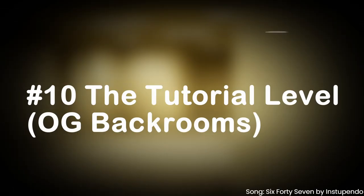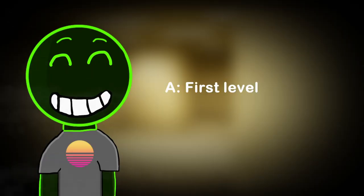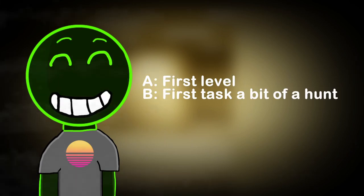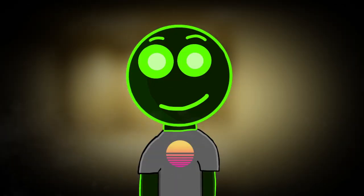Number 10: The tutorial level. We all know what the first level we enter when we clip through reality is — you've probably seen it everywhere on the internet. In this game, the reason why it gets number 10 is that A, it's the first level of the game and not really anything too exciting, and B, getting to your first task is a bit of a pain since you have to navigate through the maze. But once you find the first task — which should be a room with a ladder — everything should go smoothly throughout the rest of the game. Level zero is very iconic, which is why it's a bit higher on the list.